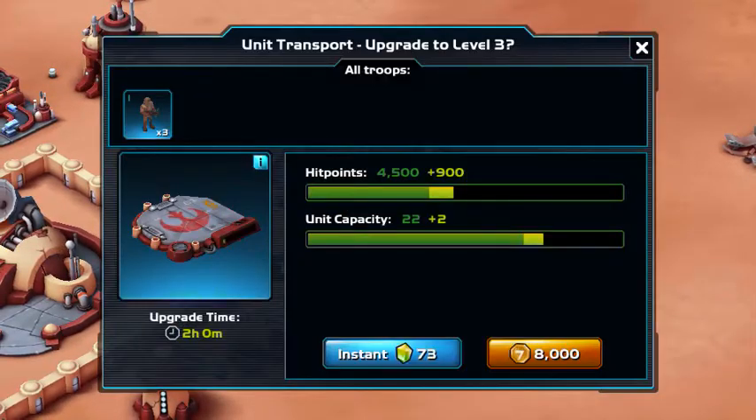So if you are a new player and looking for this, it's very, very cool. The hit points go up, and of course, the capacity is what this is all about. It's only a 2-hour wait time, and you do get a plus 2 capacity.